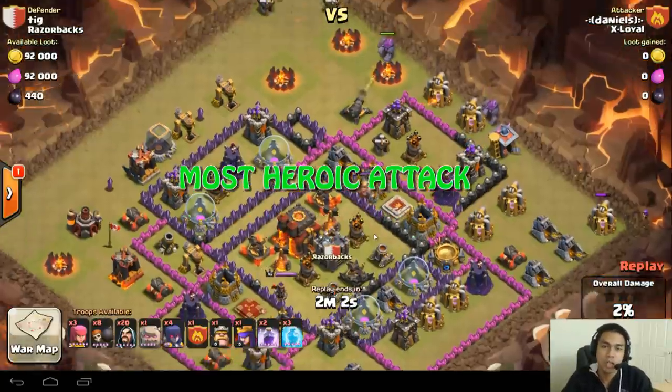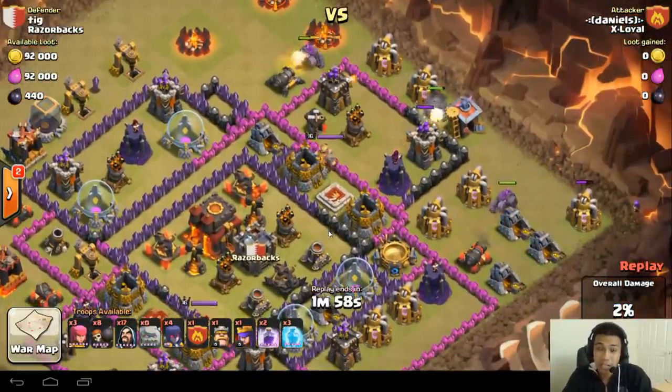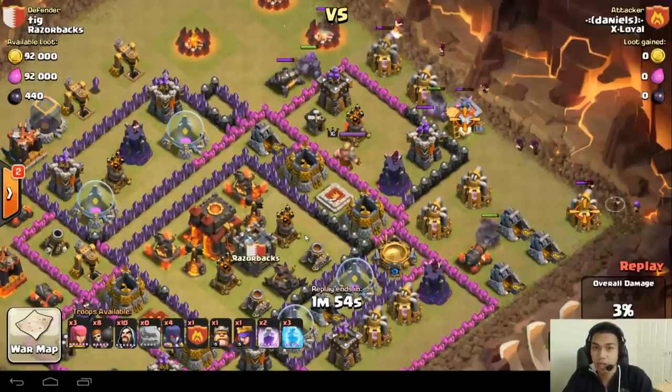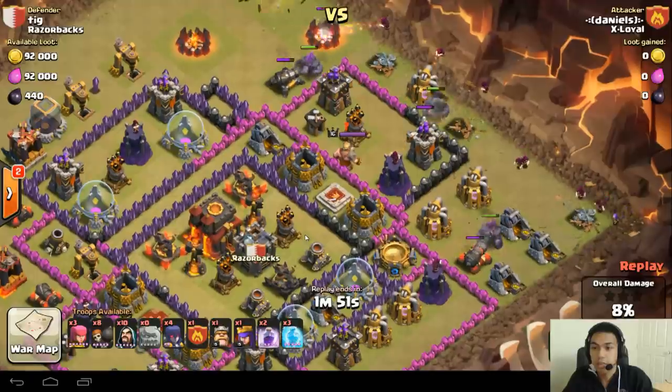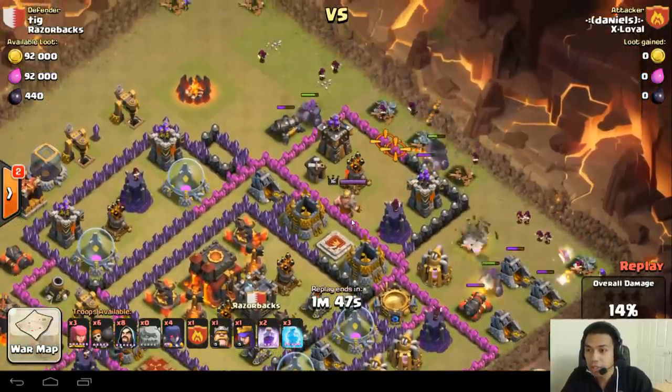Hey guys, Wicked here, welcome to episode number 9 for Clan Wars. Today we've got Ex-Loyal vs Razorbacks, and it was a pretty good match. Razorbacks did really well against us. The most heroic attack goes to Daniels.